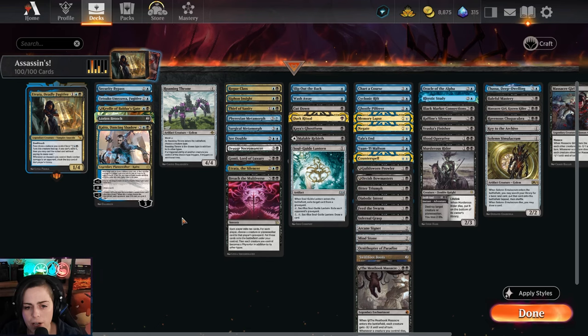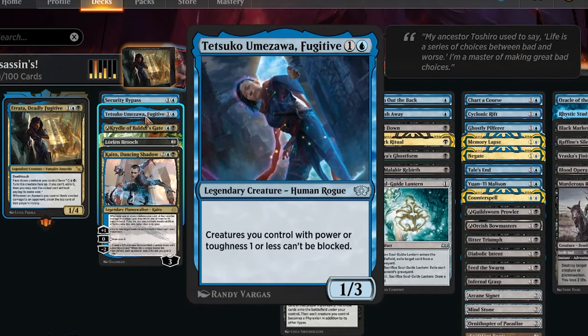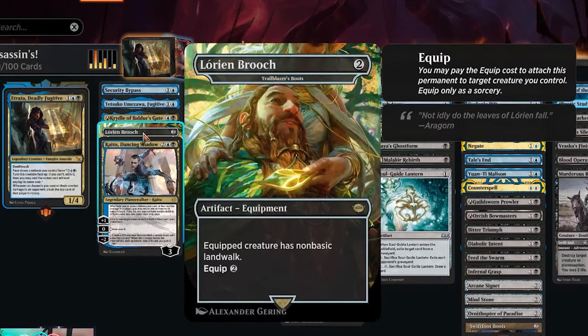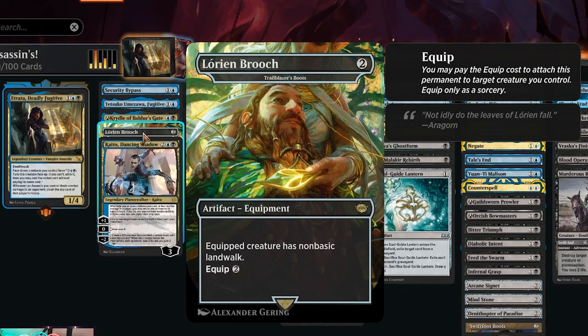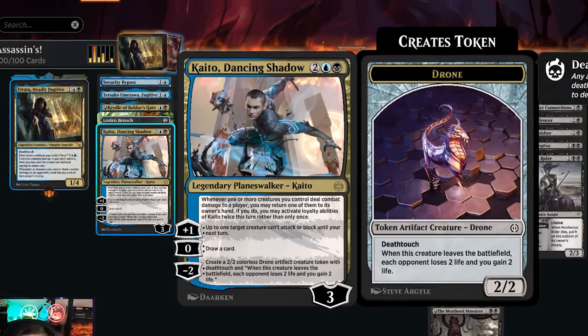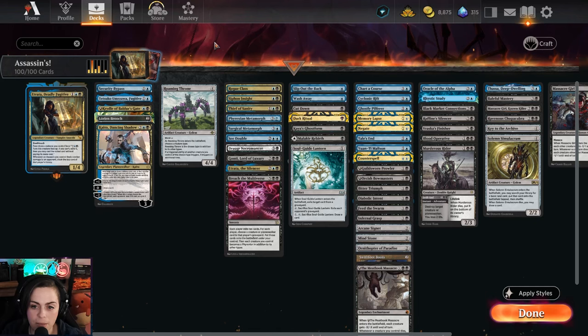What's really important with this commander is making sure they can't get blocked. So we have Security Bypass, Tetsuko — creatures you control with power/toughness one or less can't be blocked, that's huge. Cradle of the Baldur's Gate is another way to make our stuff unblockable, specifically our commander. Trailblazer Boots are more often than not going to let you attack for free because most people don't run only basic lands. We have Kaito, Dancing Shadow, because the plus-one ability lets a target creature not attack or block until your next turn. And Roaming Throne doubles up on our commander's combat triggers.